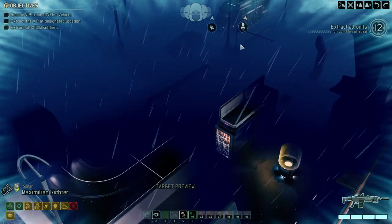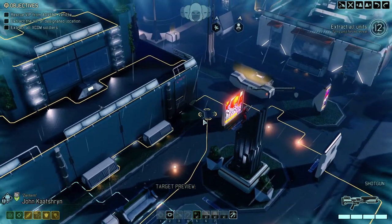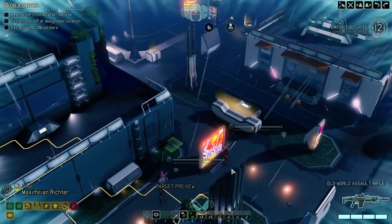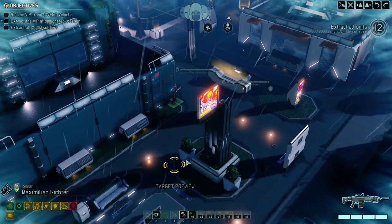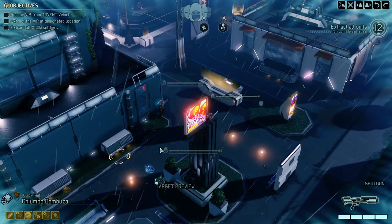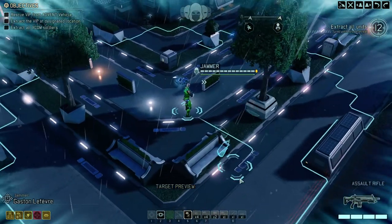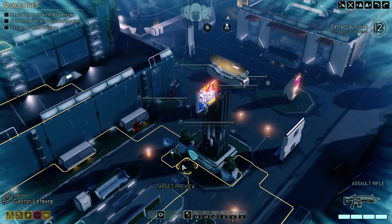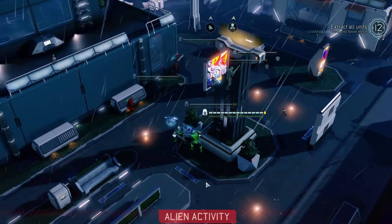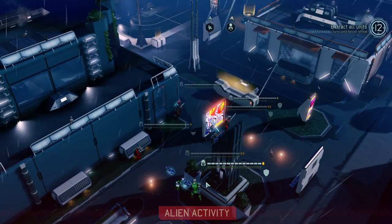I'm pretty sure there's one right next to the dark VIP — that's almost a given. So far we're not 100% clear what we're dealing with. It could be either the Chosen or we're dealing with the Berserker Queen yet again. I would bet my money for the time being on the Chosen, but you never know.